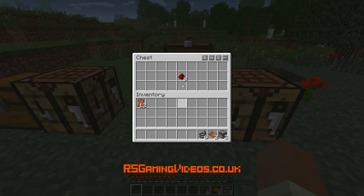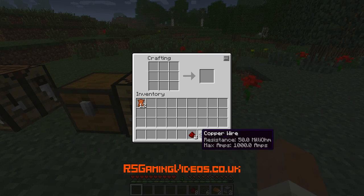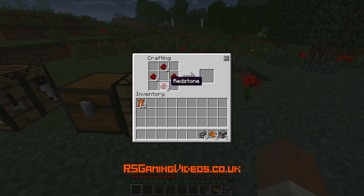Next I'm going to make some advanced circuits. In addition to the wire and the bronze plates I've got, I'm going to need eight redstone for the two circuits I'm going to make. I'm going to put the redstone at the top, the bottom, and the two sides. Oh, I haven't got enough wire actually.